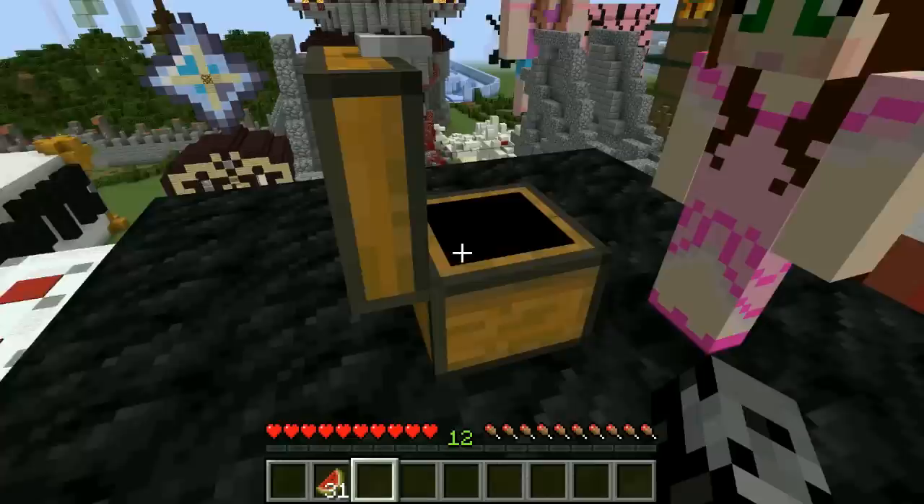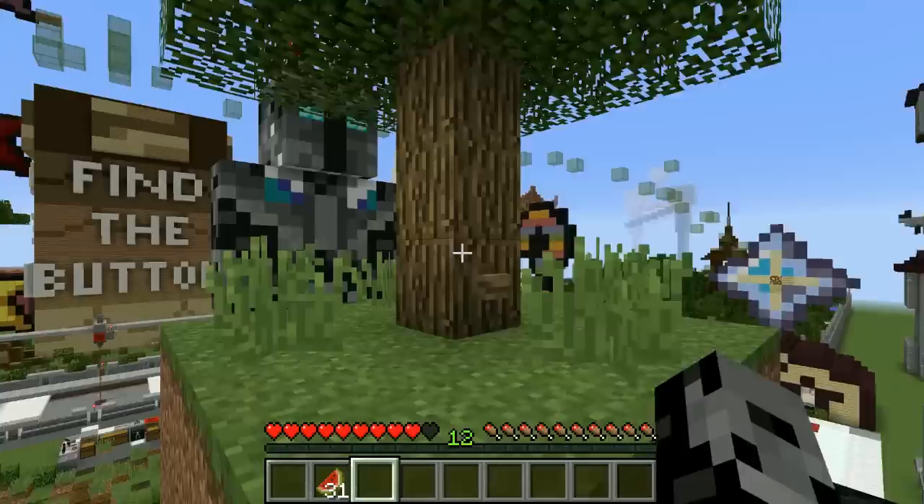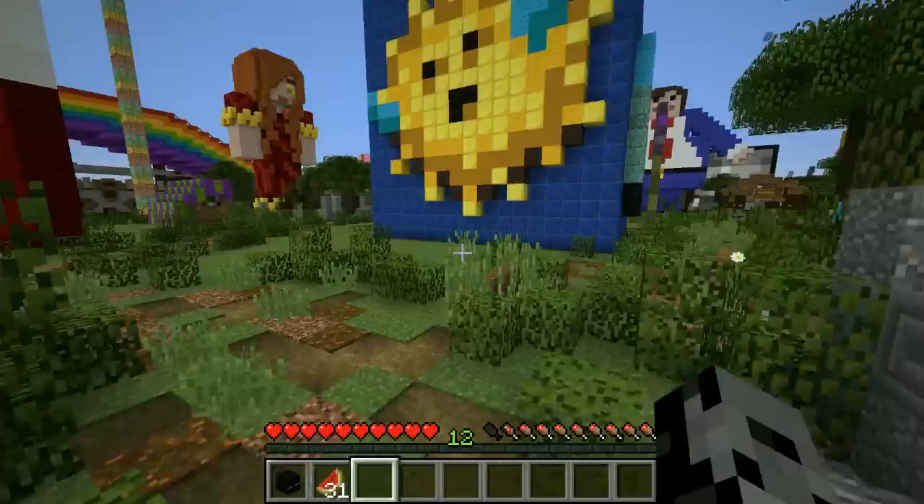It brings me to a chest and I got the Enderman head! Oh wait, it brings me to a chest — so you took it and I got the Enderman head? I found it. Wait, you can have it — oh, it fell off. Did you throw it off the edge? Look, it's right down there. Wait, there's another button — will this bring us back down? It says 'Behold, exile, the great Enderman.' That is awesome!